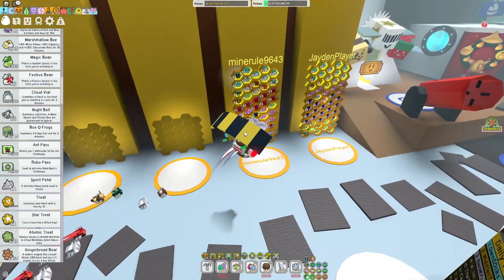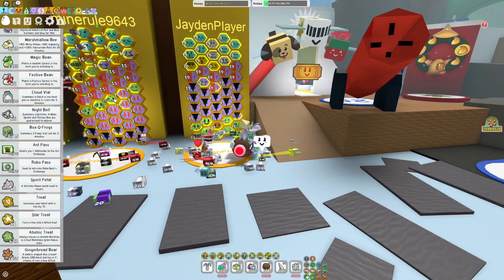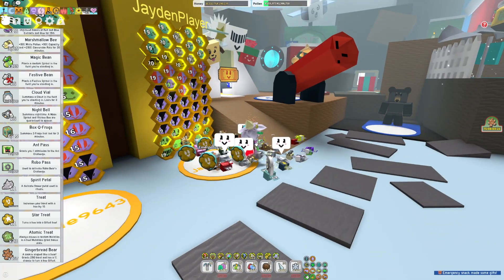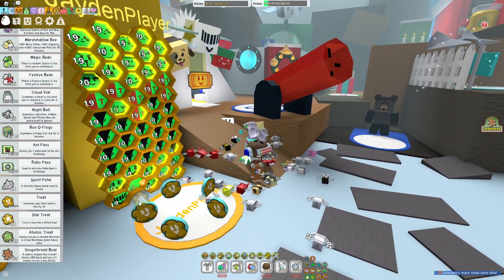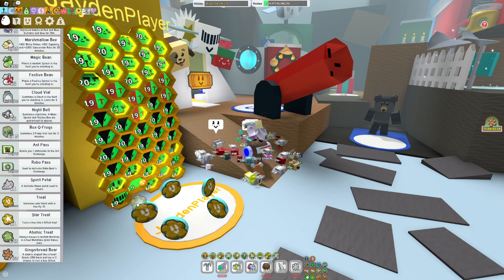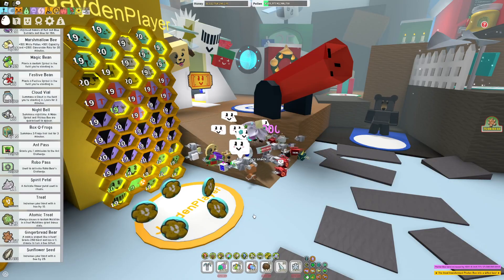I'm gonna go use that star treat. I kind of changed to white, which is why I haven't been making videos — I've been grinding with the gummy baller. So I'm gonna use that star treat in my Photon Bee. There we go — Gifted Photon Bee.